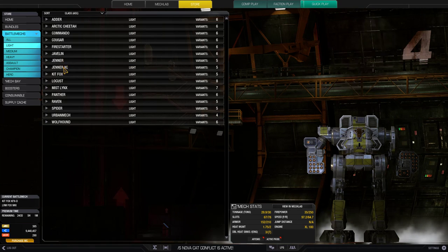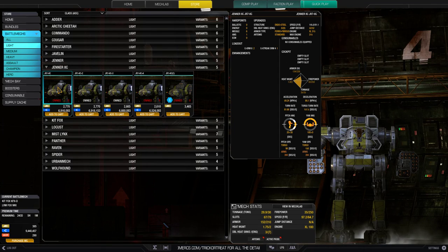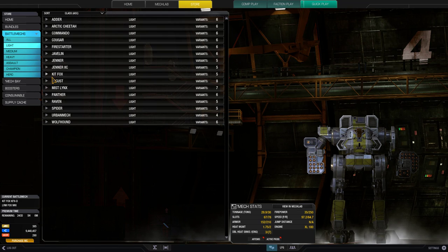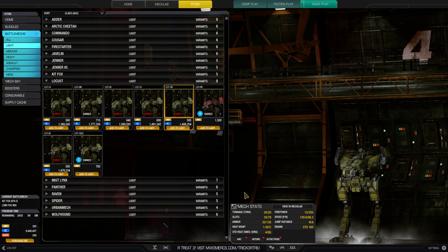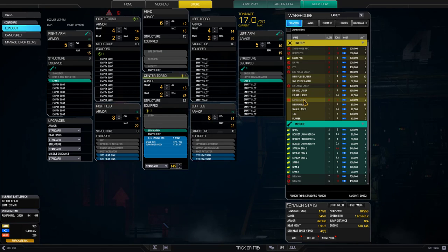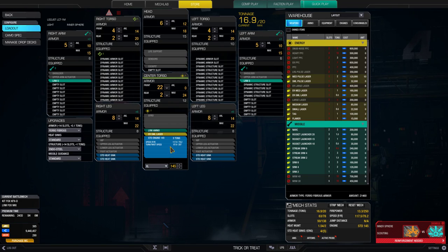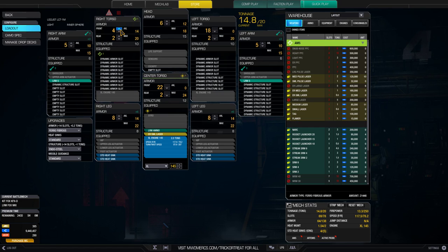The Jenner 2C does have a Splat Jenner setup but you can optimize it for LRMs — though a lot of people would think you're crazy, but it does work. The Locust 1M right out of the box is already an LRM boat. For that thing you'd want to reduce your engine size, give yourself an ER small laser, bump up your ferro-fibrous and endosteel, balance out your armor accordingly, and give yourself an XL 145 engine — you pretty much won't need anything else.